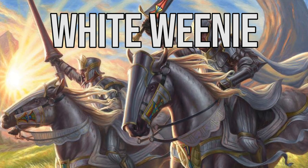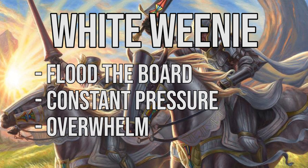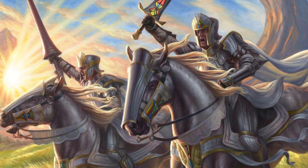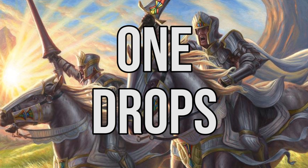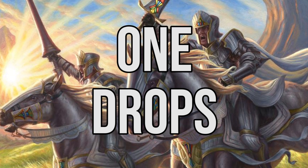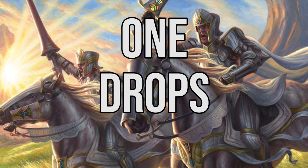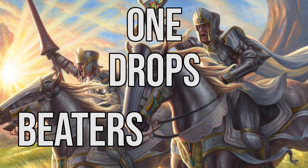The concept of the White Weenie deck is simple: empty your hand onto the board quickly, pressure your opponent and overwhelm them for the win. So let's start with our one drops, of which we have 20. This is by far the biggest part of the deck as it's the core of the strategy. We have two types of one drops: beaters and utility.